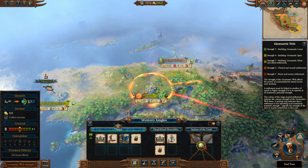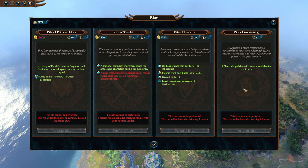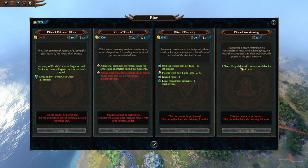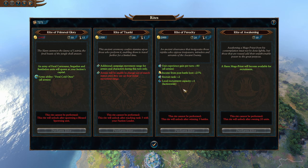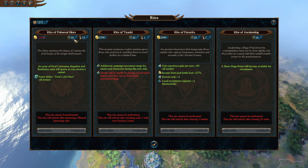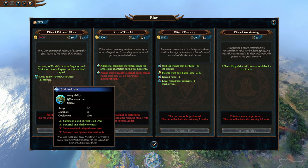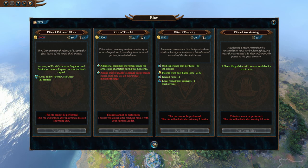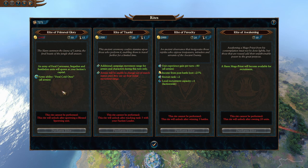The Lizardmen, because they're a base Total Warhammer 2 faction, also have access to Rites. The Rites change based off the lord, but roughly you have a Rite of Awakening which will get you a Slann Mage Priest, a very powerful spell caster. You tend to have a Rite that gives you a bonus to recruit rank, money, and recruitment capacity. They almost all have a Rite of Primeval Glory where for a massive amount of money with a 50-turn cooldown and 15-turn duration, you can spawn an army filled with the most powerful dinosaurs at your capital to go on a rampage or break an invasion.